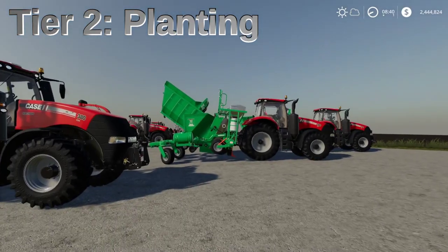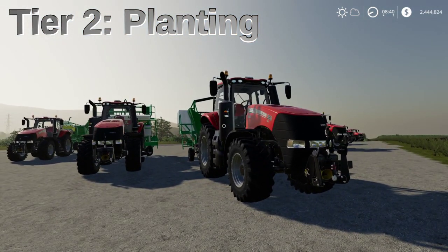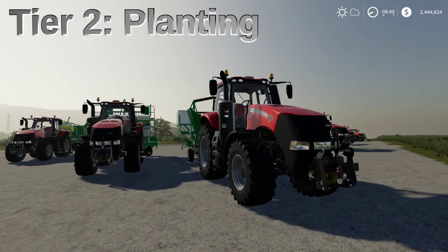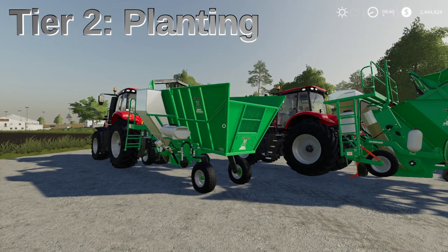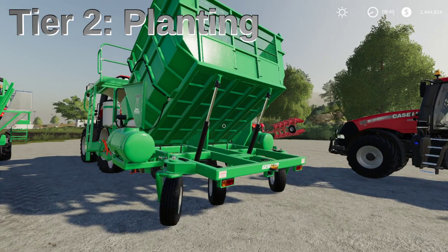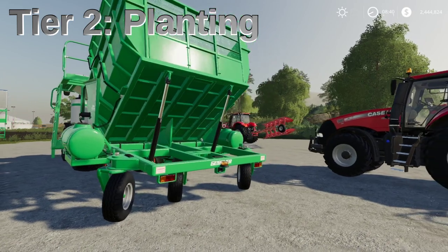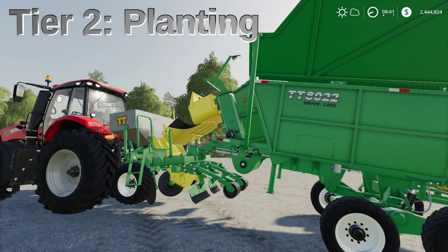We're going to move on to tier two, which is planting. In this game you need a specialized planter to plant sugarcane. There are three options in store and they all will fertilize while they are planting. The first one here is the Gessner single row billet planter with a working width of one meter. The next one is the Gessner two row billet planter with two meters working width. And the last one is the TT8022 Driveless, which is also one meter working width but has a much larger seed tank, so you won't have to fill it up as often.